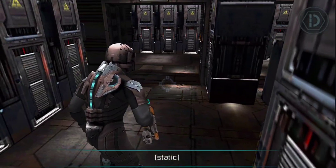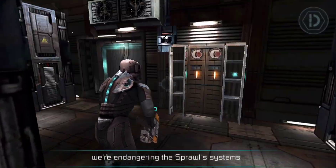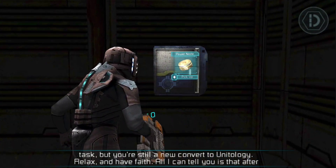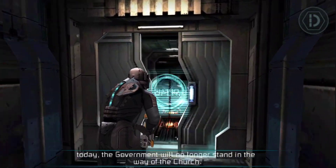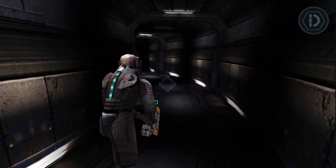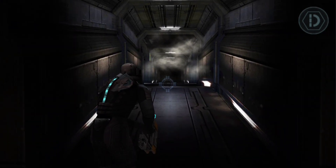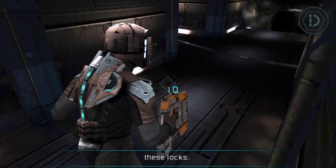Ring number 386, come in. Tyler, what exactly are we doing here? This is pretty low-level stuff I'm taking out — I'm worried we're endangering life support systems. Sorry, Vandal, you're not authorized to know that. Your engineering skills make you perfect for this task, but you're still a new convert to Unitology. Relax and have faith. All I can tell you is that after today, the government will no longer stand in the way of the church.